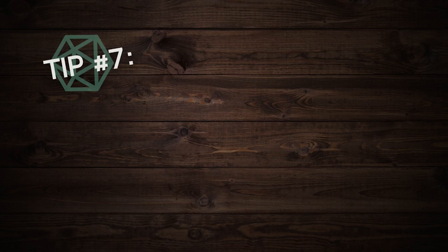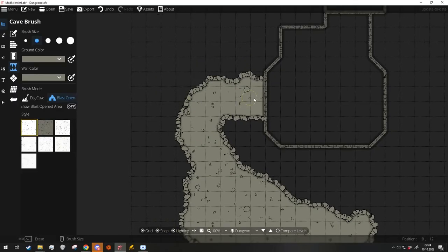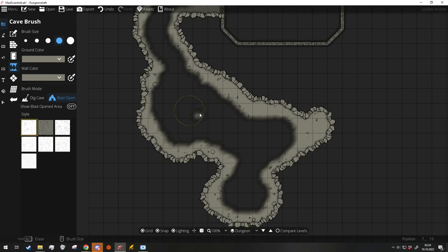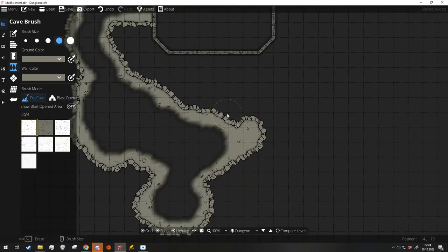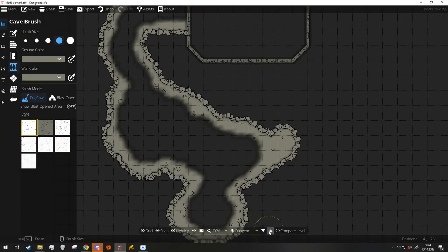Tip number seven: use Dungeon Draft's blast open tool to change or redraw the ground and add some texture. This is particularly useful for caves, but be careful of overusing this tool — it can sometimes cause lag, especially if you have a really big map.